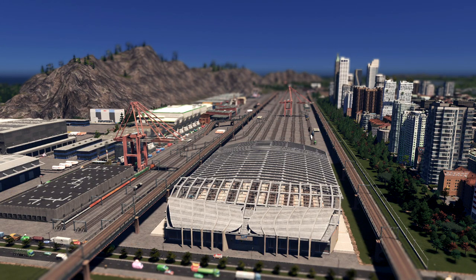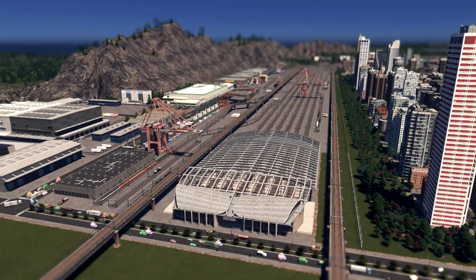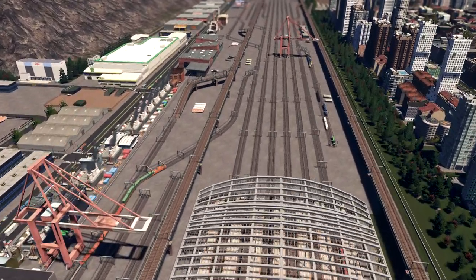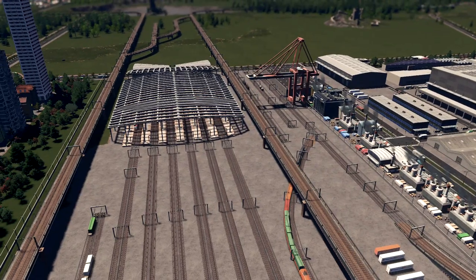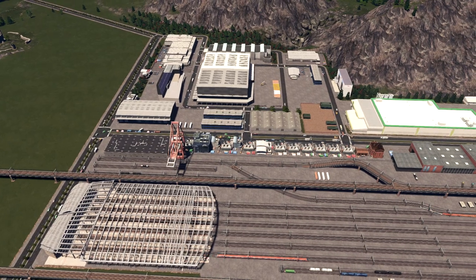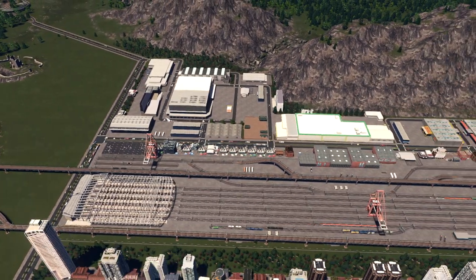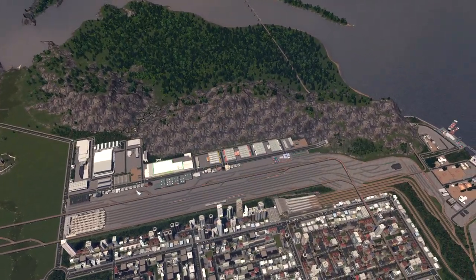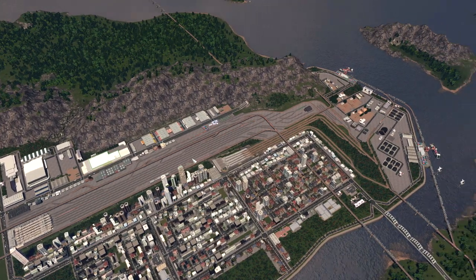Vask is here with the biggest and most detailed train station I ever created in Cities Skylines. This is the train station for the passenger, industry, and cargo. It's very big and very detailed. I need to zoom out to show you exactly how big this build is because I have two passenger stations and a big support section for my industrial and cargo.